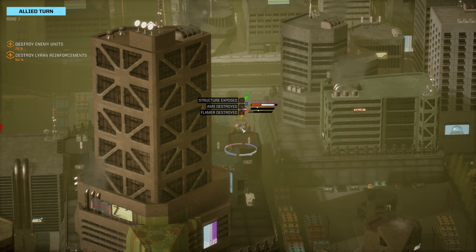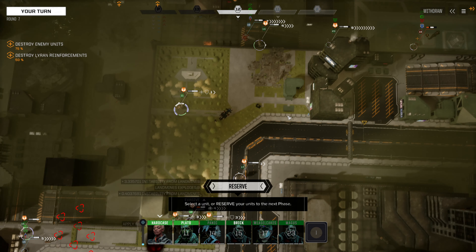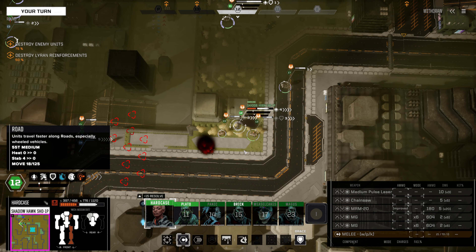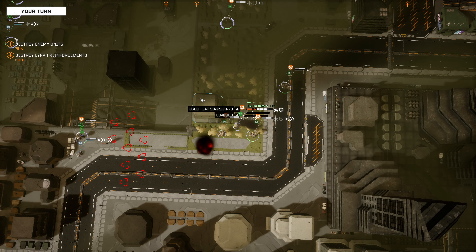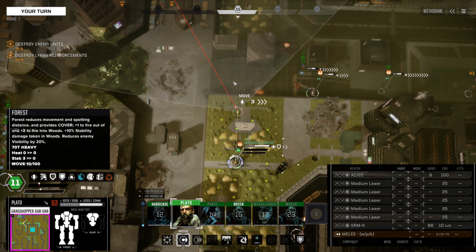At this point the Rifleman is going to position up over here. Apparently there are landmines here that we don't know about — intriguing. Next up would be the Shadowhawk, and I'm just not going to move it; the Shadowhawk is going to stay put. This Grasshopper can step forward — that gets us LOS on this Thunderbolt. We'll see if we get anything done here. That's a whole lot of nothing.